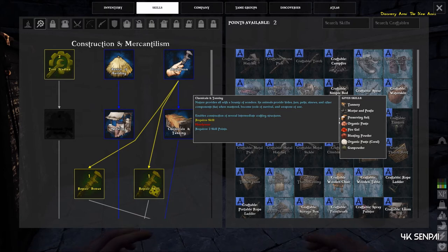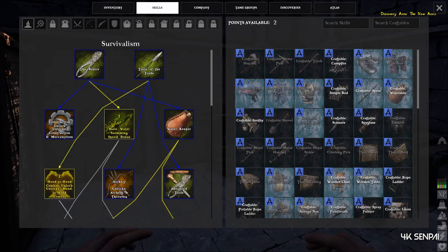Under that, it will give us organic paste and fire gel from unlocking that. We need both of those things for making fire arrows. And to reference the points you'll need from the first one: